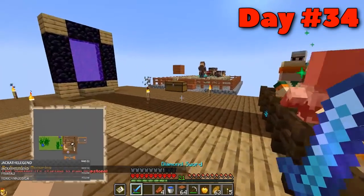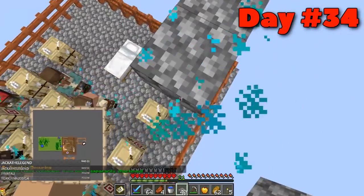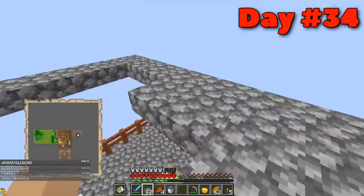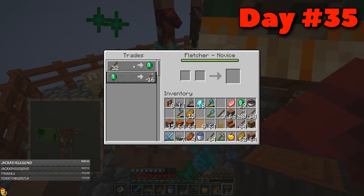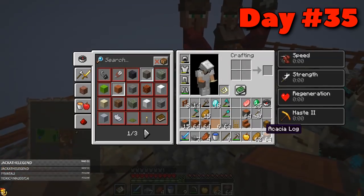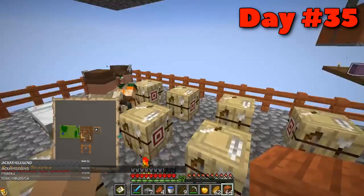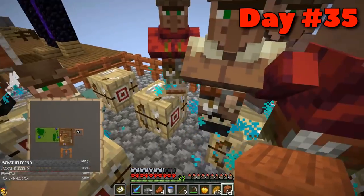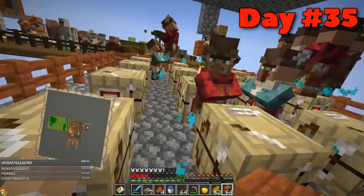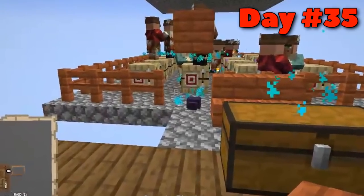On day thirty-four with more dripstone rain, I realized the villagers I was trading with were slowly being killed by the dripstone. I had to quickly make a roof for the village traders because within two or three dripstones they'd all be dead. On day thirty-five, while playing I was watching an old Minecraft let's play in the background. When a creeper started sizzling I got spooked, and then when I wasn't paying attention I nearly died to an endermite. Imagine playing Minecraft for thirty-five days and having to restart because of an endermite.